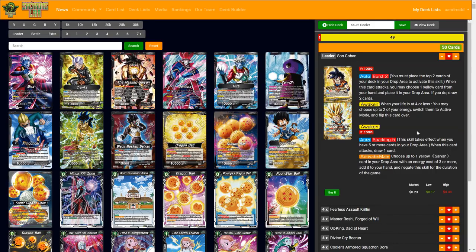When he attacks, you burst two, then choose one yellow card from your hand and place it in the drop area, then draw two cards. So effectively you cycle through five cards in that one attack. You can choose which card goes to the drop — it could be a Cooler target, a Frieza, anything. His awaken effect lets you choose two energy and switch them to active mode, getting out of Frieza quickly.